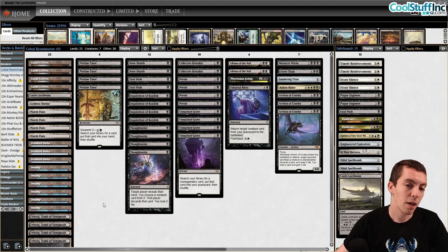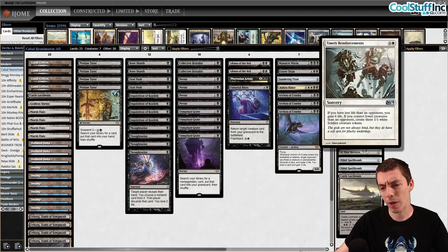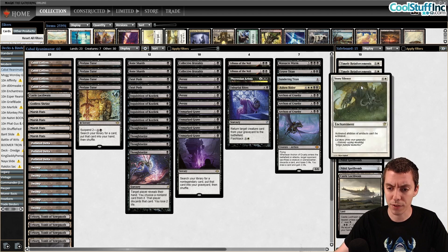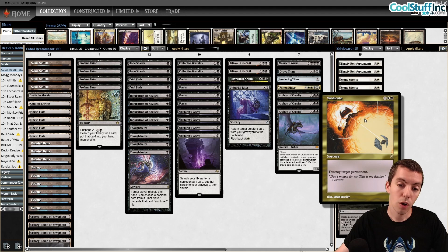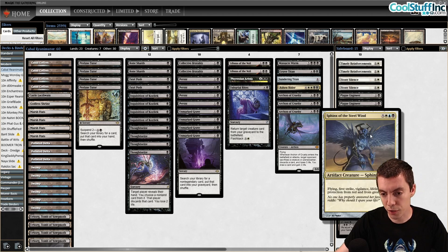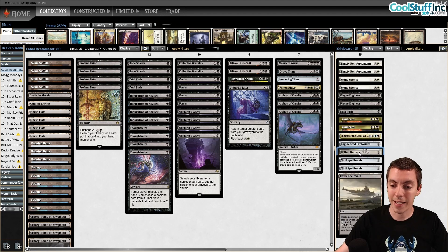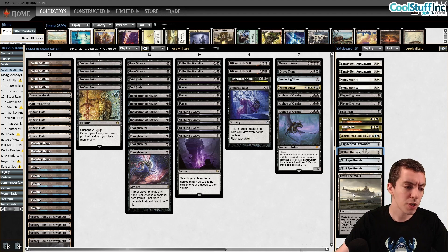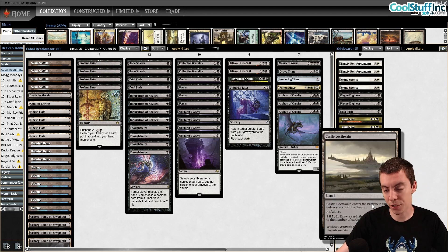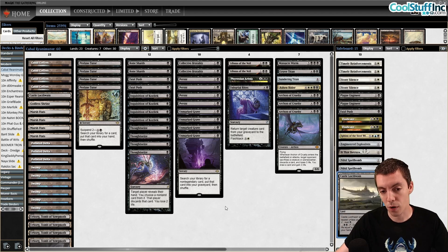A nice mono-black mana base is very smooth, and a white sideboard splash helps a lot. Timely Reinforcements is great, Stony Silence is great. We have Plague Engineer, Fatal Push, Vindicate as a great catch-all that can hit anything from Rest in Peace to a planeswalker to a Tarmogoyf. A couple other animation targets: Sphinx of the Steel Wind against mono-red prowess and burn, It That Betrays against decks like Tron and Enchantress where you need to remove permanents. Two Nihil Spellbombs and Castle Locthwain — one main, one board — as our big plan against control decks.